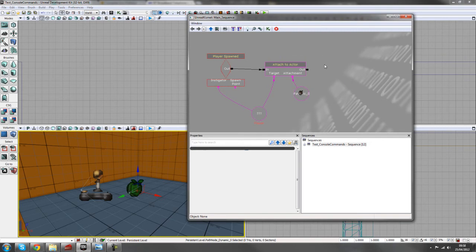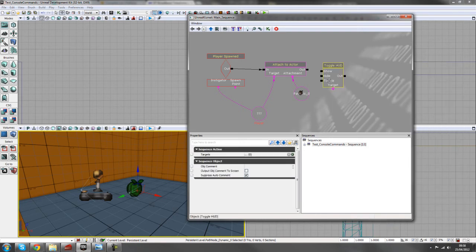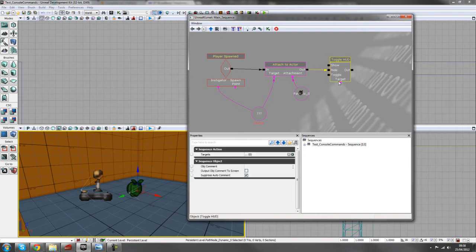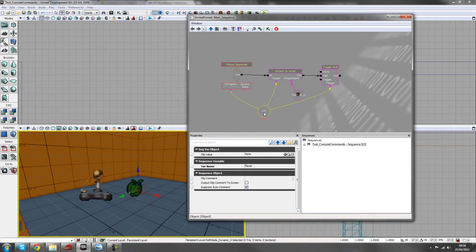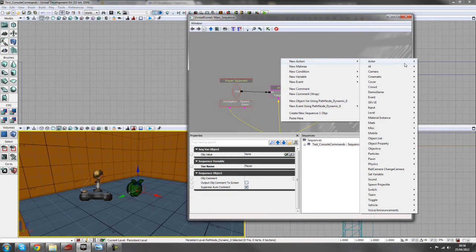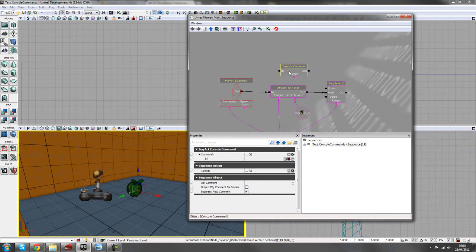Next, add the path node dynamic — right-click using path node dynamic zero and attach it. I'll also show a new action called Toggle Hood, which hides the HUD if you ever want to do that. It's not necessary for this setup though. The main thing now is to add a console command, which is what this tutorial is all about — right-click, new action, misc, and the third one down is console command.